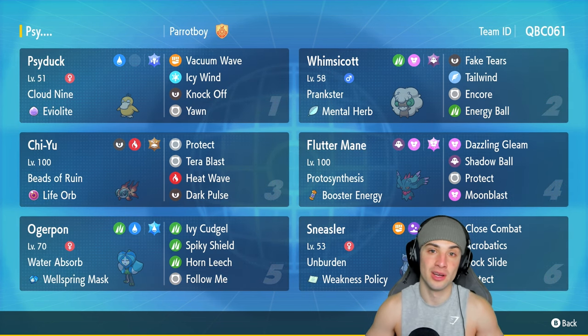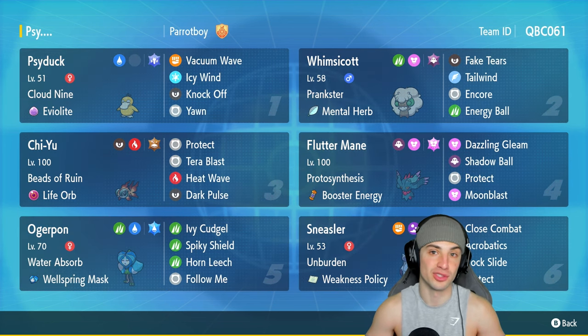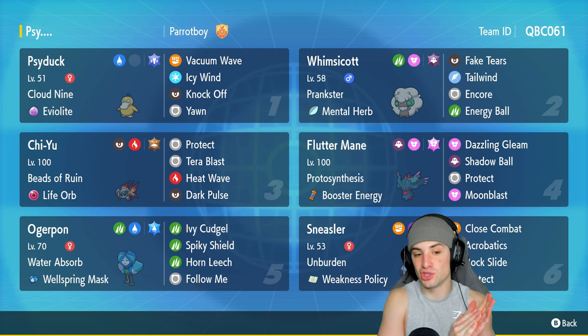Cloud Nine is a really cool ability that can cancel out weather effects. So if we're going up against a sun, rain, or sandstorm team, Psyduck can just cancel out weather and we won't have to deal with it. Furthermore, it can proc Weakness Policy on an Unburdened Rock-tera Sneasler with Vacuum Wave for first-turn priority. Sneasler has a lot of options. It also has Icy Wind for speed control, Knock Off, and Yawn.